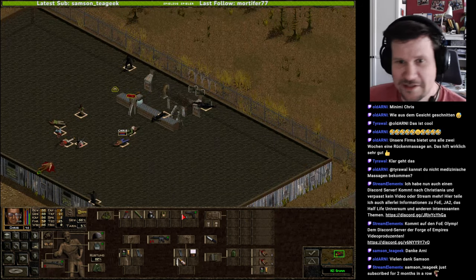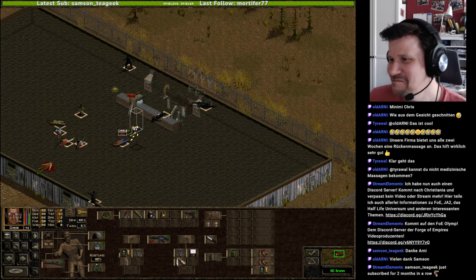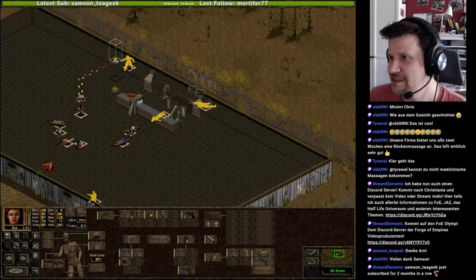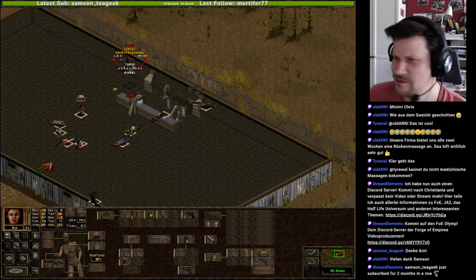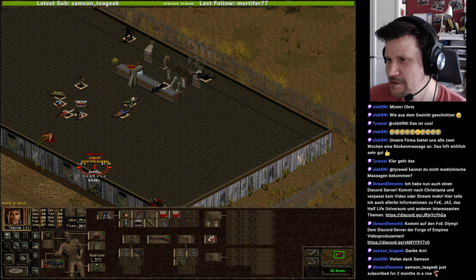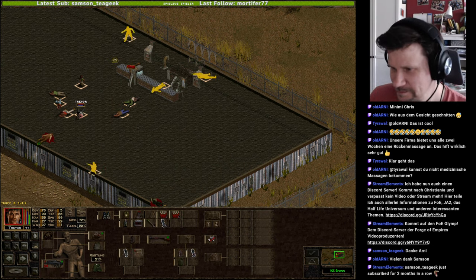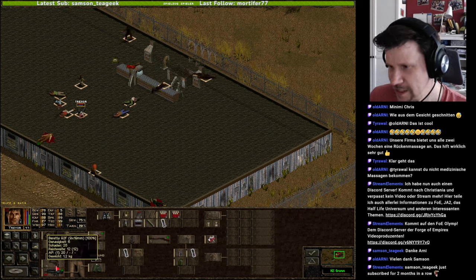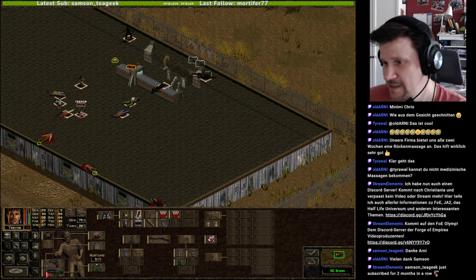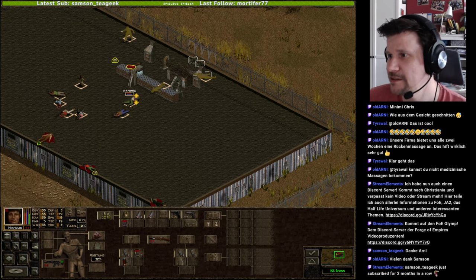Also ich muss noch nicht aufhören. Das heißt, wir versuchen es ein bisschen weiter noch in dem Sektor. Zumindest, wenn die Kleine nicht da ist. Was haben wir jetzt hier? Hauptfeldwebel und nochmal Leutnant. Hauptfeldwebel war doch nicht ganz so gut. Schaden 30, Schaden 25 – ich möchte den da gerne weghaben. Trevor, erledige bitte das Problem. Geht doch.